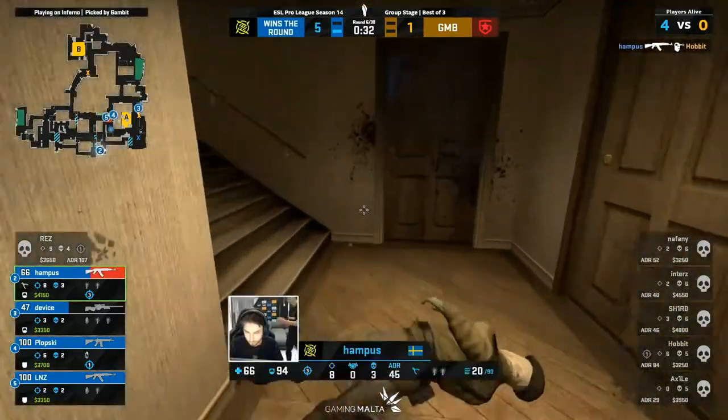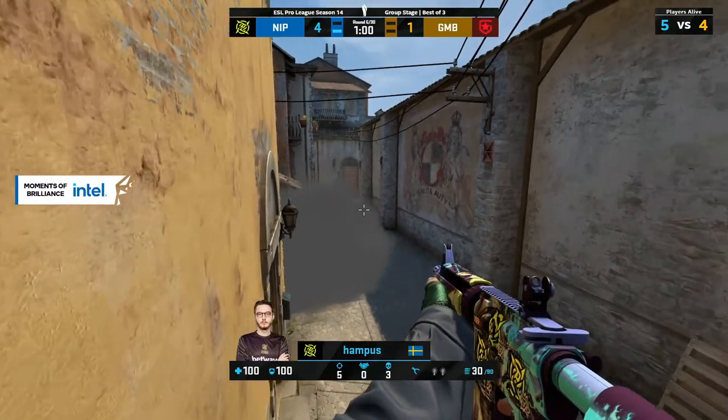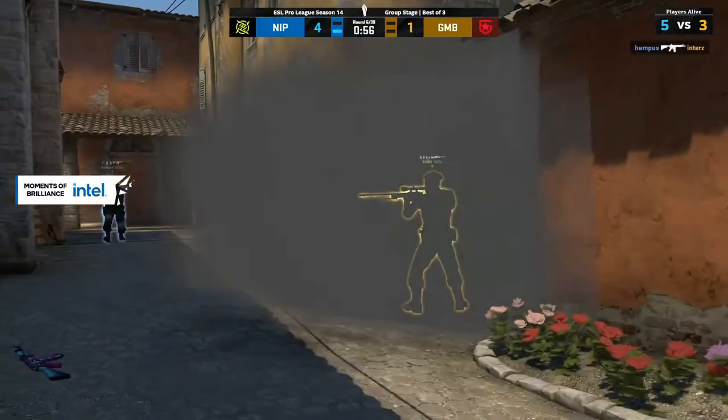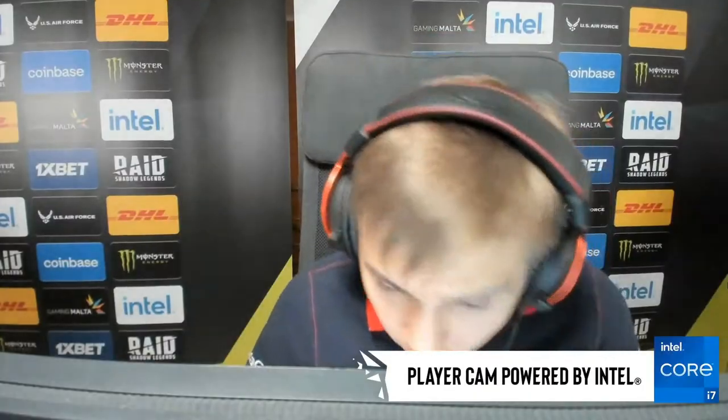Close. All right, good attempt there. The timing from Gambit getting around the corner for Naphany could have been the unraveling factor, but I think that actually worked against them because Naphany didn't find any contact. Inters assumed it was clear. Kind of playing against them there.